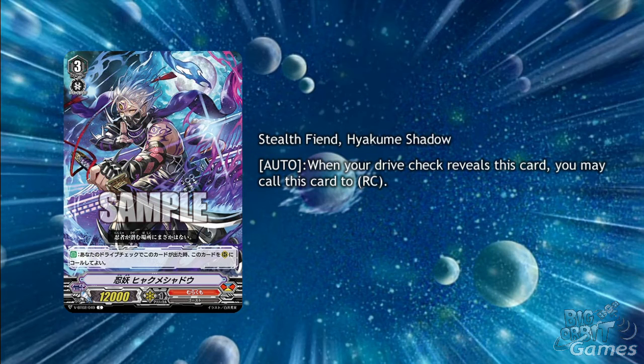Lastly for Murakumo we have the common grade 3 Stealth Fiend Yakume Shadow. His ability is auto: when you drive check reveals this card, you may call this card to rearguard circle. It's nice to have an ambush-like mechanic in a clan that's supposed to be specializing in ambushes. This is a pretty luck-based skill for the time being and he has no gift marker, but it is quite an interesting skill which can make all the difference in the fight, especially calling him out on the Accel circle in the late game.